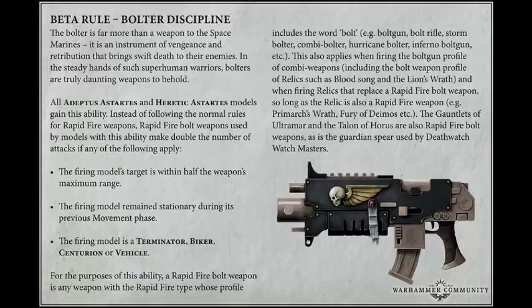So now, a unit of 10 Death Watch veterans — say each one has a Storm Bolter for ease of maths — at 30-inch range can put out 40 shots AP -1. With a Watch Master, they're rerolling all hits. You can pick tactics so they reroll 1s to wound, and you can use stratagems to get plus 1 to wound. So suddenly your Death Watch are really, really powerful.